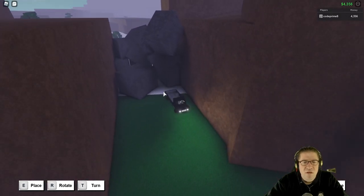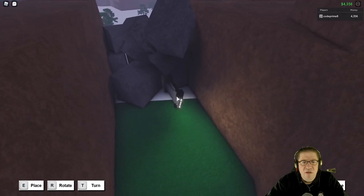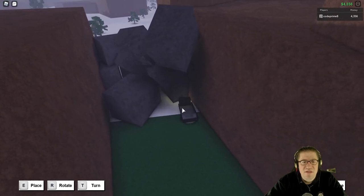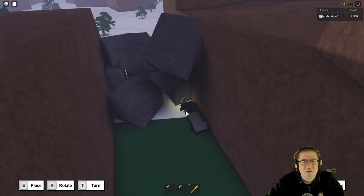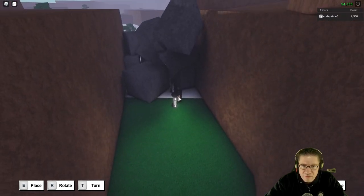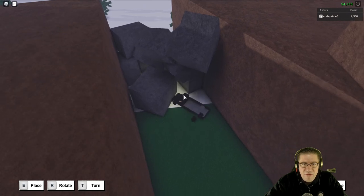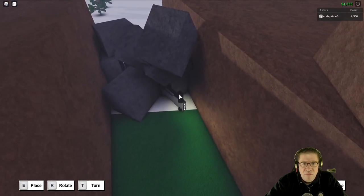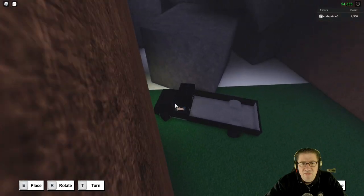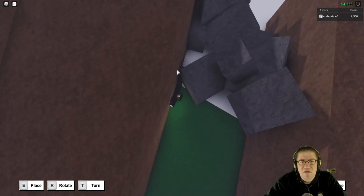Now we need to glitch ourselves out — rotate. There we go, crazy rotate! Oh, come on, get in there. Nope — rotate, rotate. We're stuck in the ground. Rotate, rotate. All right, sit down. We may have to go in through the other side — let's go in through this side.